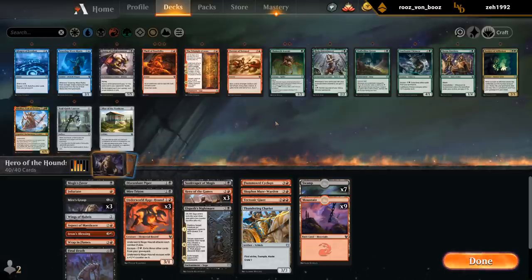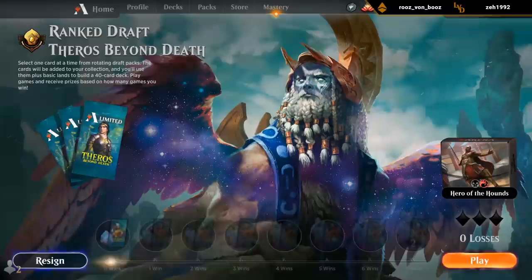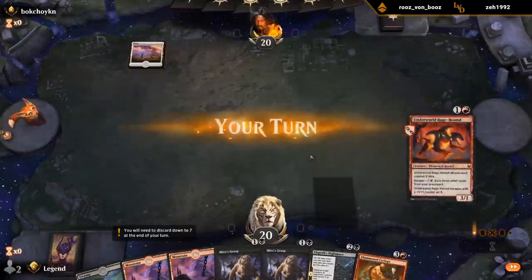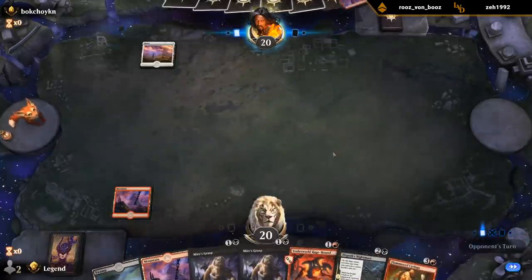But yeah, maybe could have had some nice red cards like Anax, and some other red cards we ended up wheeling in the second pack. But yeah, we'll see how this performs. Can't really mulligan this hand, but alright — perfect. That's what we needed: a 2-drop.